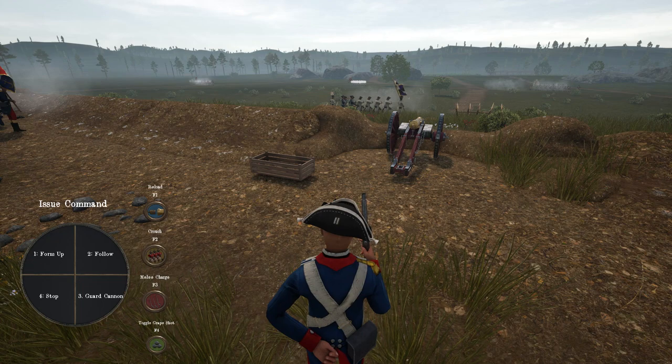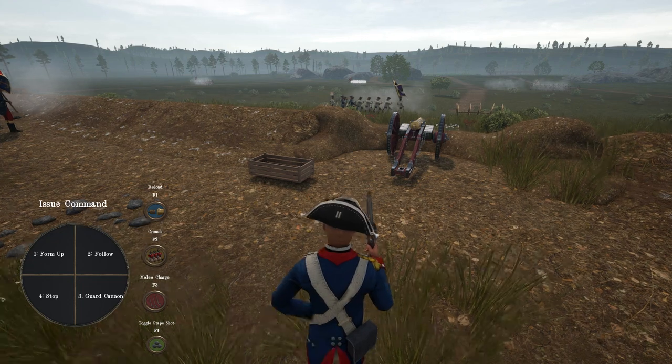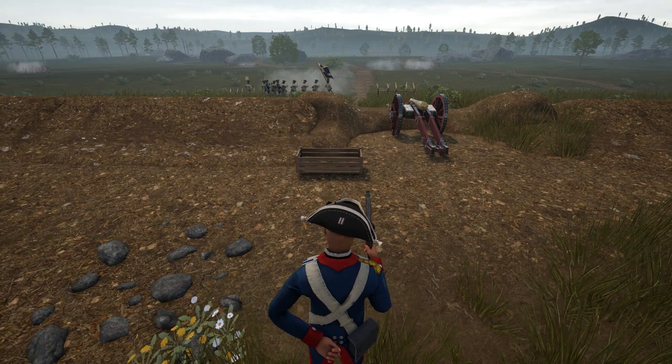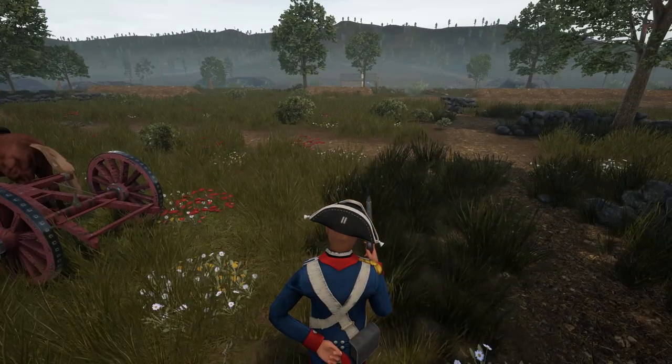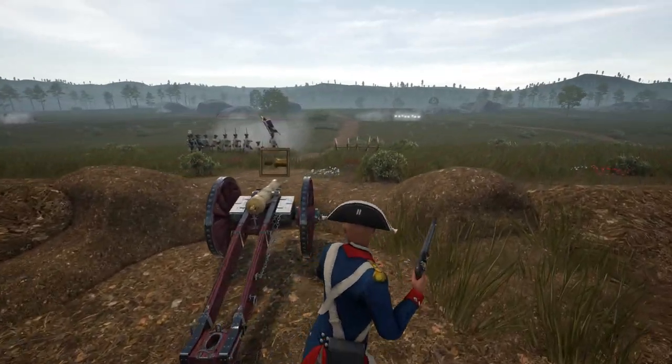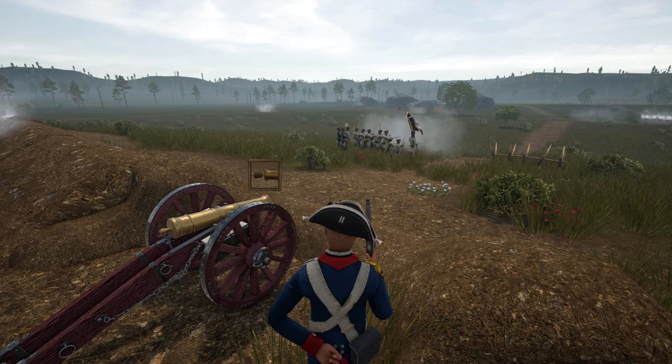We're going to have to order our guys to go ahead and start loading it as well. So this is the new command structure — the command where you issue orders, which I think looks a lot easier to use than moving the mouse around. Let's see when my guys come here and start reloading the cannon and start firing at the enemy.